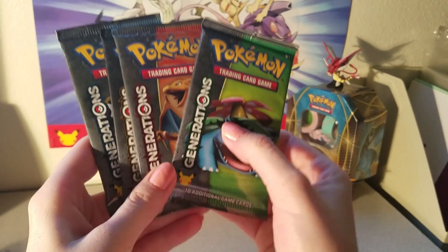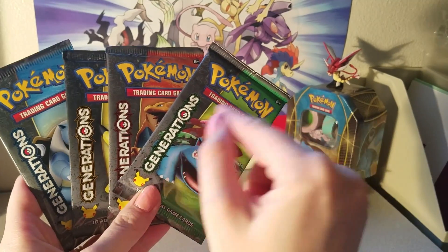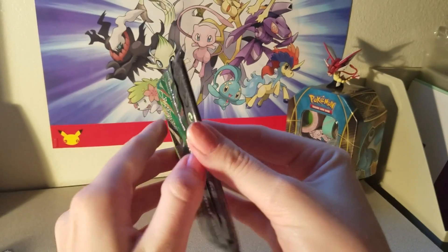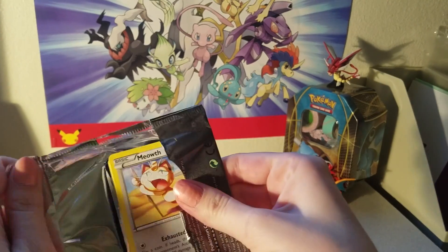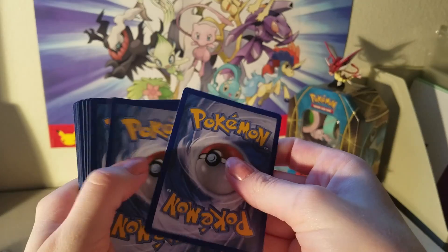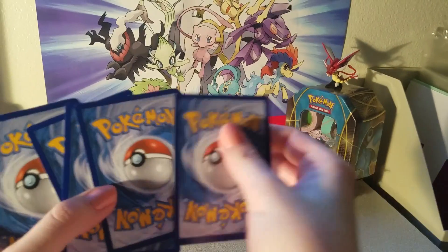And then of course we're on to the main event which is four packs of Generations. We'll go in this order today — save Blastoise for last since it is the Blastoise box. So let's go ahead and get these open.